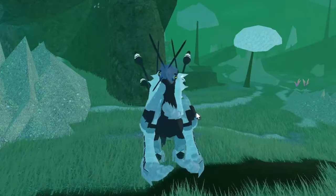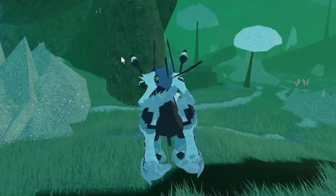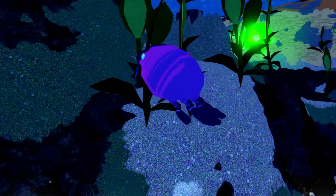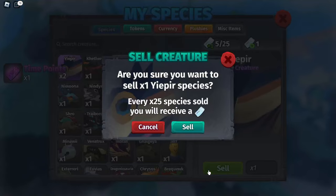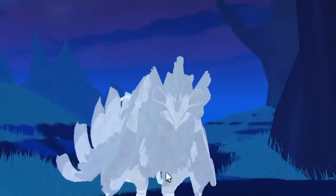Before we start the video, please don't forget to like, share, comment, and subscribe for more videos like this. So we have six ways to earn this pearl: grow a tier 1 aquatic and semi-aquatic, recycle any creatures, spin any gacha, use a revive token, nest a player, and use an explore token. Let's get straight to how you get the pearls easily.